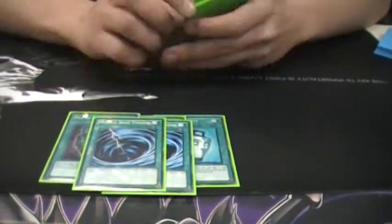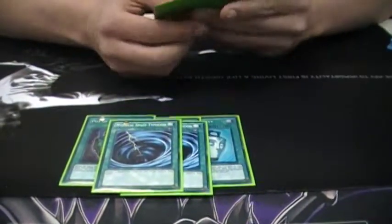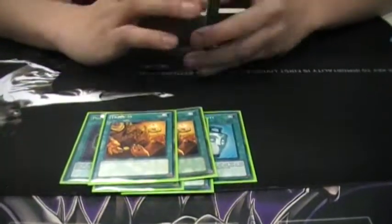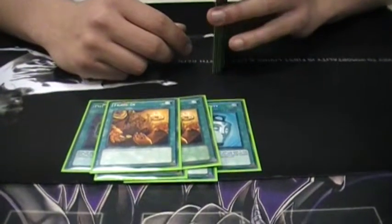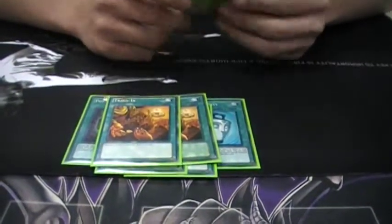Double MST — didn't really have room for a third, I would have liked a third, but there's just absolutely no room in this deck. Double Trade-In for my level eights: my Beast Kings, my Ancient Gear Dragon, Cyber End Dragons, and my one Malefic Stardust. Just a draw two.